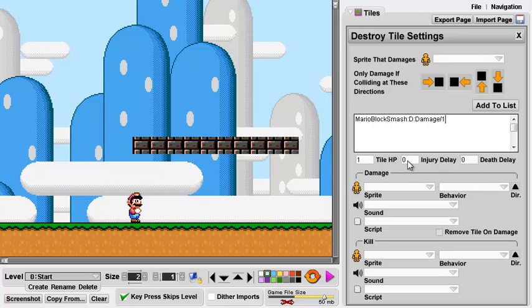Tile Hit Points — we want it to have one hit point. Injury Delay zero. Death Delay — we actually want to increase the death delay to about five. The reason why: you'll notice when he jumped up, he kept going through, because as soon as the block is removed it's no longer going to block his bounding box. So by delaying the death, it'll be five frames before it actually changes the tile to being removed. It'll immediately remove it visually, but Mario will still go up, his head will still hit, and he'll still go back down. This makes it exactly how it works in the earlier Super Mario Bros. games — pretty much everything except Super Mario World, where I don't think you really broke blocks with your fist. They had those little spinning blocks.